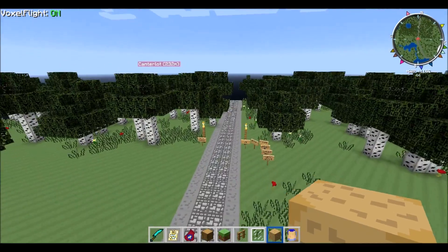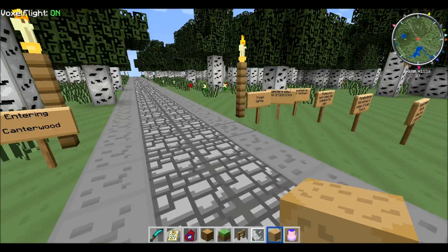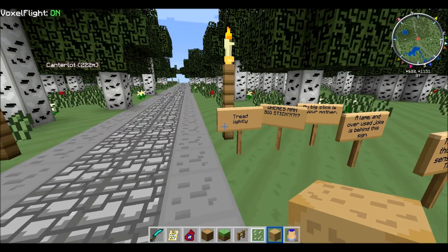I already have a warp path set up. I think they've added some stuff here, so let's see. Entering Canterwood. Tread lightly.